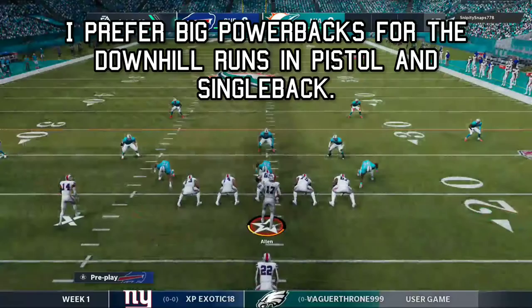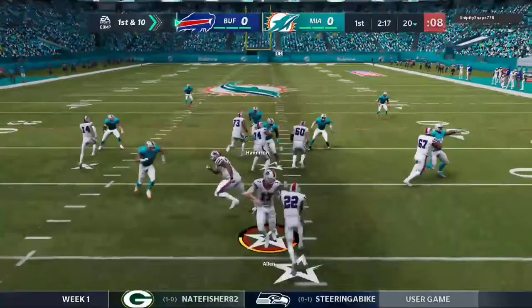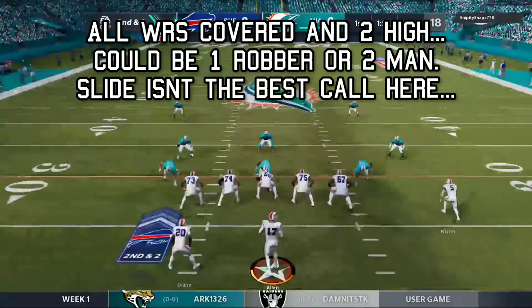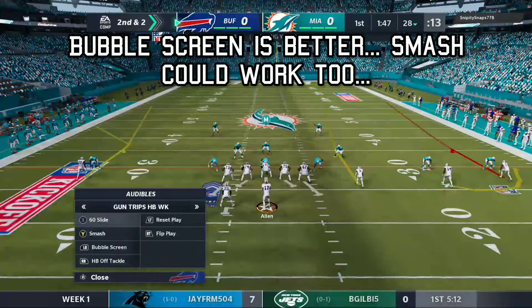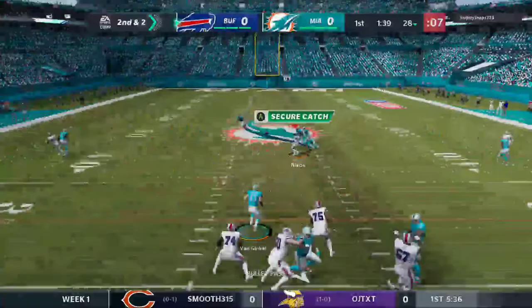Drive Number Two. I prefer having your big power backs in pistol and single back. If you're going to have more of a scat back or a speedy elusive receiving back, you want them more in gun. Everything's covered in two-high so you're looking at one of two coverages — either cover one robber or two man. So what are you going to call to beat that? Oh yes — smash that post is really, really good, one of the best posts in the game.